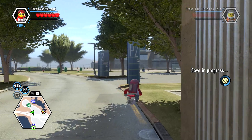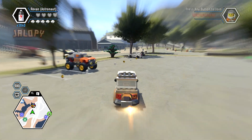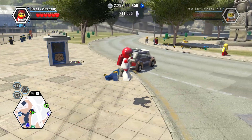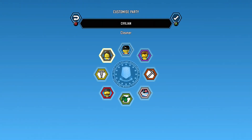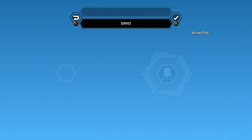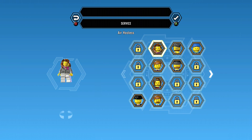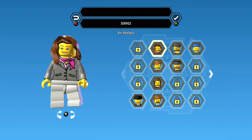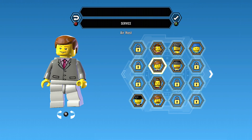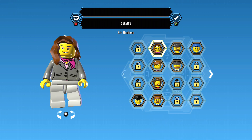That is the Air Hostess and we're just gonna cheat a little. So we're gonna find the Air Hostess under Service, and there we go — boom. She looks a little... I don't know, but there's the Air Hostess.